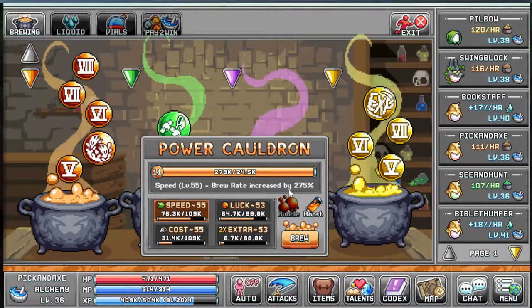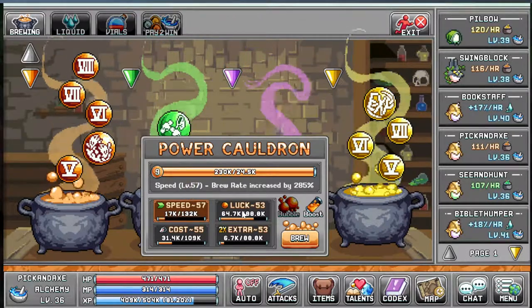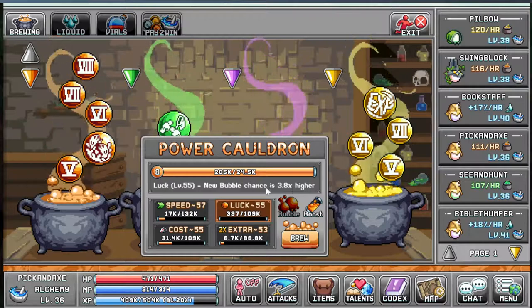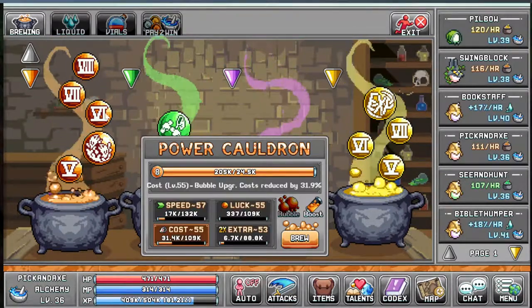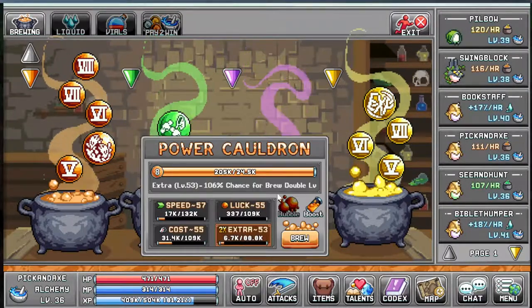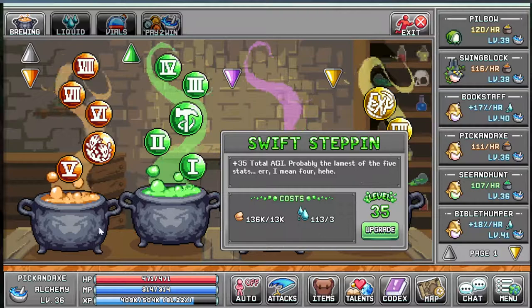You can upgrade the brew rate speed — how many points you gain and how fast you gain them — and new bubble chance, which is this one. There's also cheaper to upgrade the bubbles, that's this cost here, and double level chance — that's when you upgrade something and it can give you two levels at once.